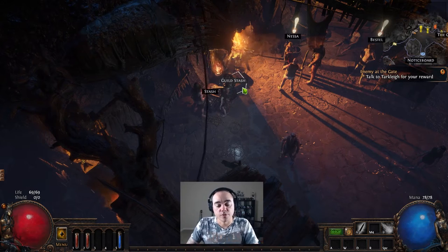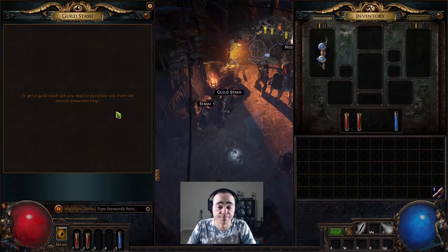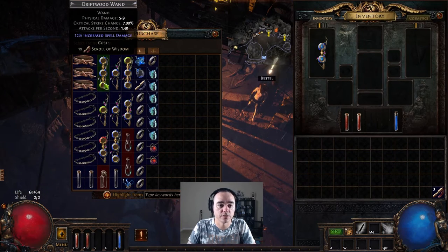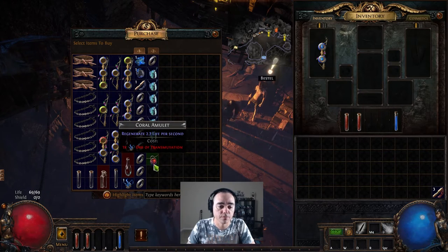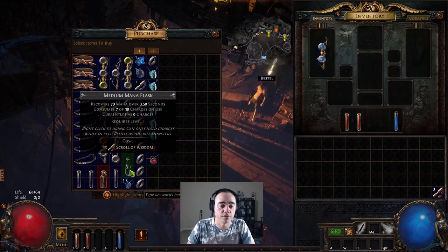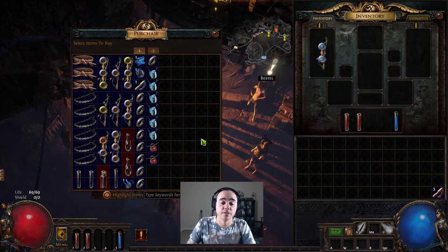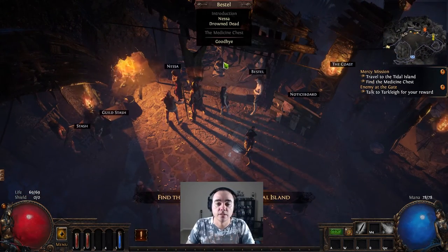There's also a guild stash — if you have a guild or friends you want to play with, you can buy it and share items. Now here's Nessa, who gives you quests and lets you purchase belts, flasks, better wands, rings, amulets, Portal Scrolls, and currency. You can also buy Orbs of Alteration, Augmentation, and Transmutation here, which go into crafting — that's going to be a whole separate video because crafting in this game is pretty in-depth.